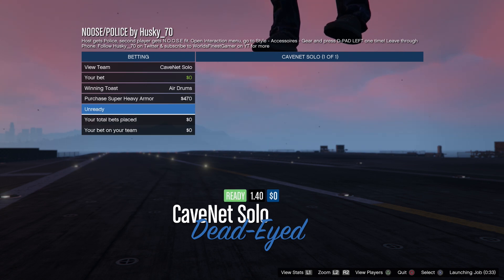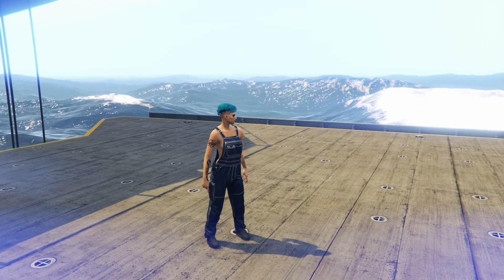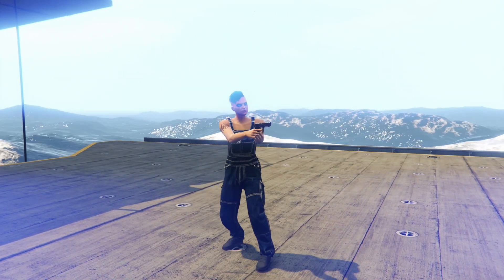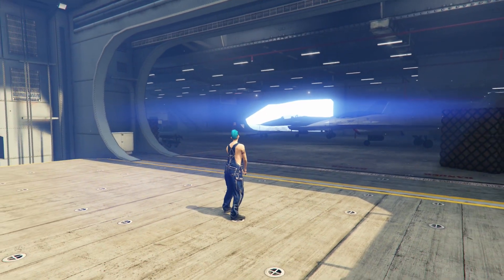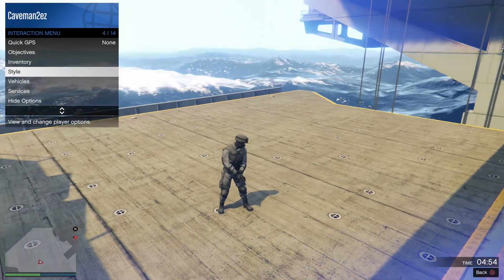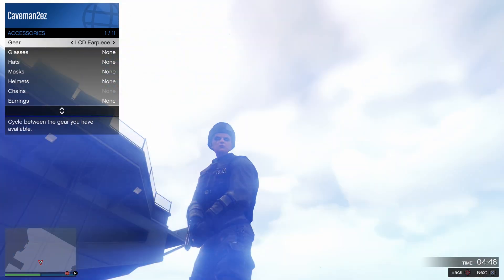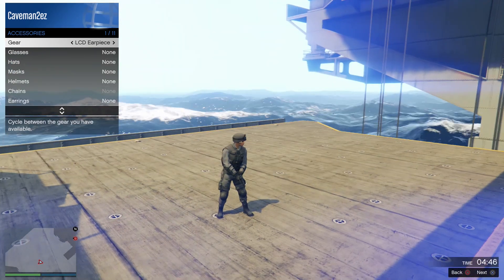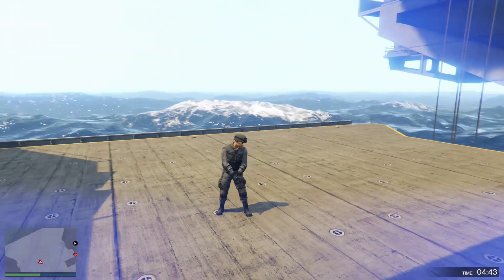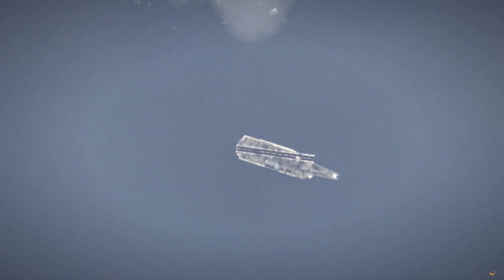It might look glitched out — you may see everyone's feet, that's fine. Once you load in, it will automatically switch you to the police outfit. To save it, go to Styles > Accessories and press Left D-Pad once to equip the earpiece. Then quit — your friend does the same, it doesn't matter who quits first.